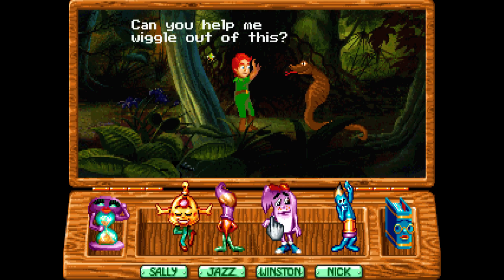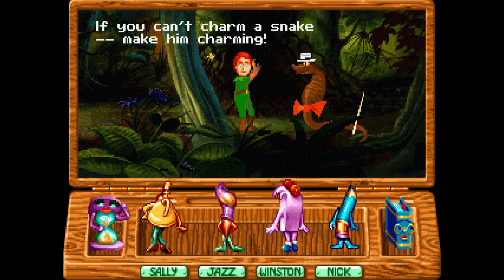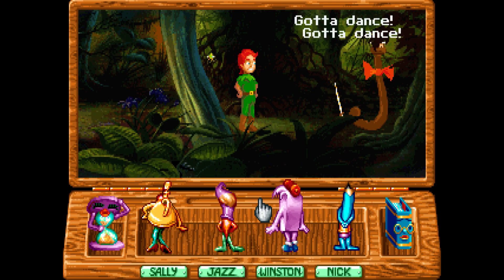Whoa! Snake, can you help me wiggle out of this? Let's do Nick. We haven't done Nick in a while. Boat update. Oh, okay. If you can't charm a snake, make him charming. Okay. Gonna dance, gonna dance.